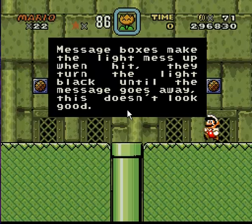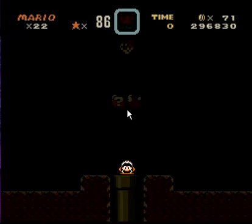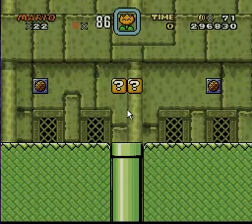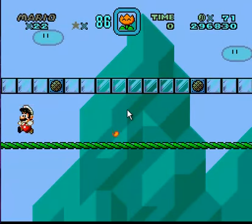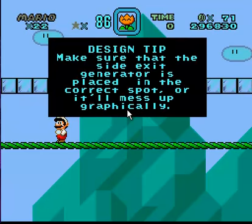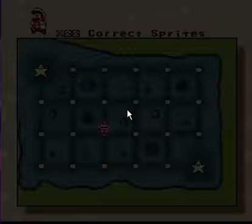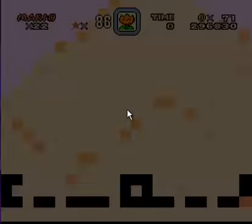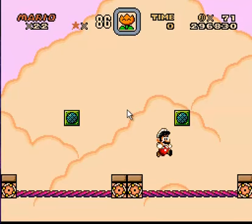Message boxes make the light mess up when hit — they turn the light black until the message goes away. This doesn't look good. Correct sprites. Side-exaggerations: current blocks will mess up if the level's SP4 is not 0-4 or 0-9. Avoid remakes — everyone has a 1-1 remake. Be creative, be original!